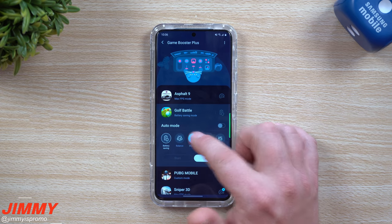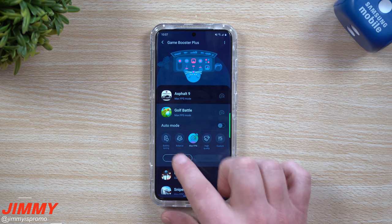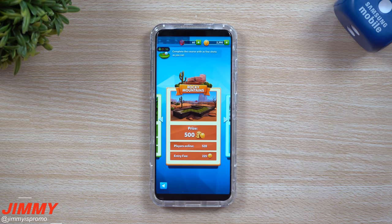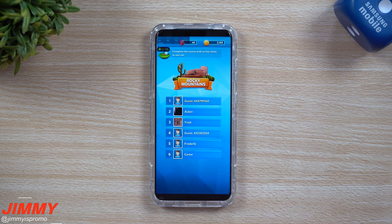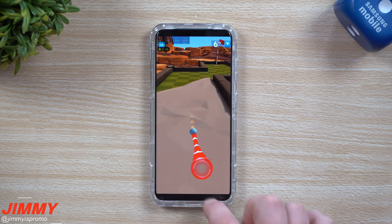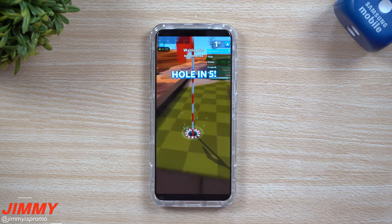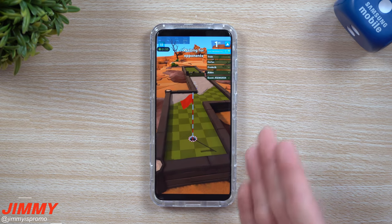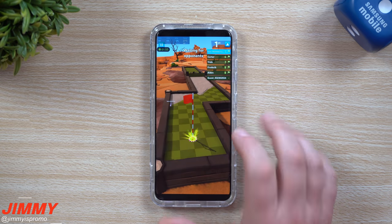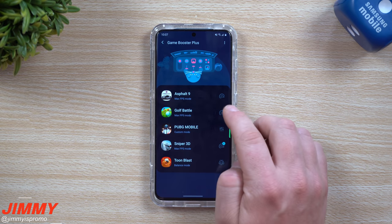Now let's close the game, head back to Game Booster, and set Golf Battle to max frames per second — which I'd suggest as the best setting for all games. Now heading back in, if you were watching before, you'll notice the numbers are a bit higher. When we go into play, this just looks buttery smooth. My camera may not capture every frame the human eye can see, but this is smooth — it looks great. Max frames per second makes a huge difference.